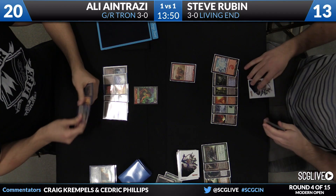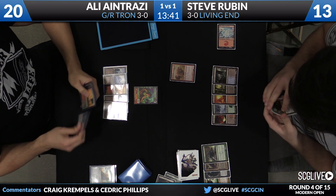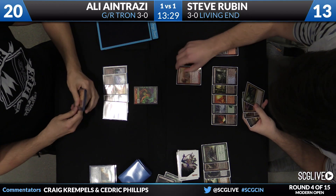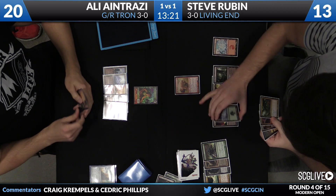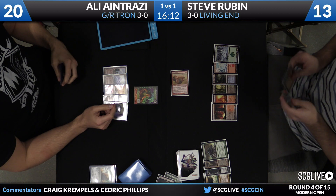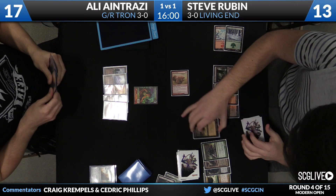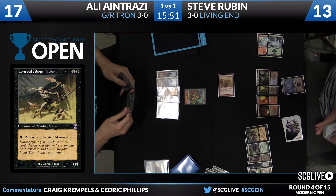Steve will untap and take a draw here. What would the rationale be behind not activating Relic there? Is there a reason Ali would want his graveyard to stay around? If he has a card like Worm Coil Engine in his graveyard, or Ulamog, or something like that, then he would want his graveyard to be intact — that would make the most sense. Keep in mind the other Relic that got blown up, he didn't activate that one either. That would be the most logical reason why he's not activating his Relics. Ingot Chewer's going to come across. Twisted Abomination — a little Swamp cycle. Limited all-star right there, very good card.